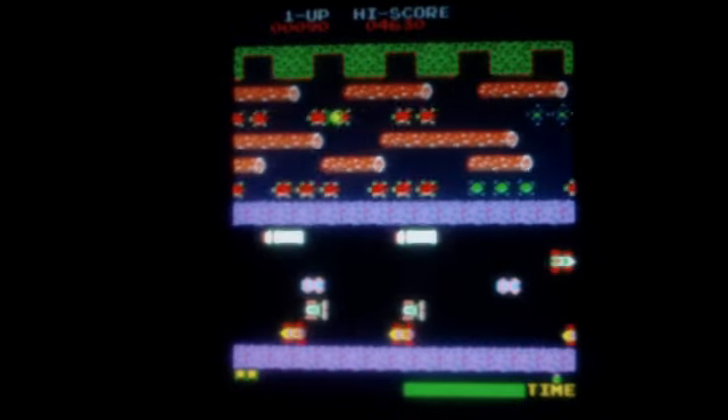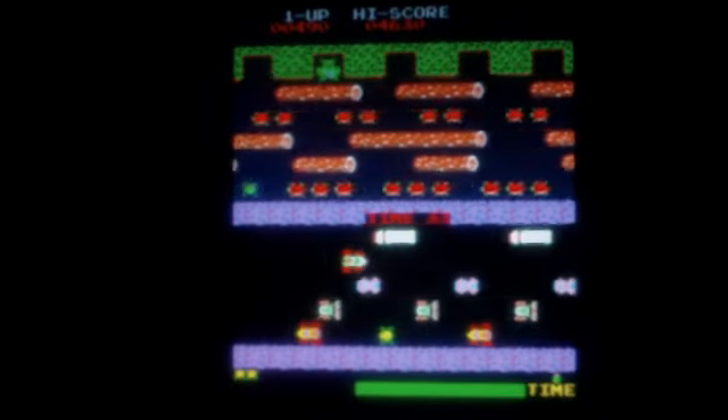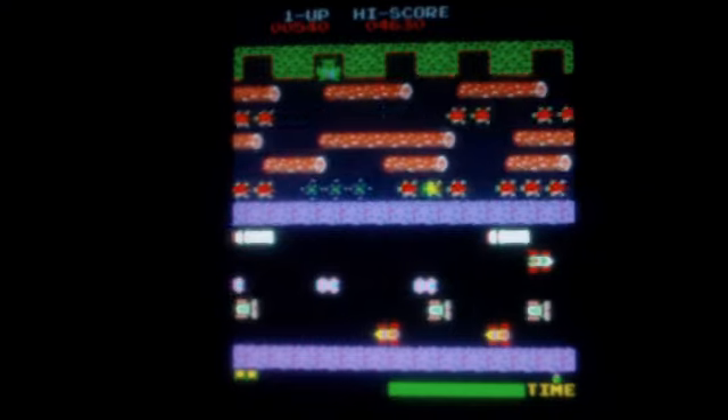The object of the game is to direct frogs to their homes one by one. To do this, each frog must avoid cars while crossing the busy road and navigate a river full of hazards. Skillful players may obtain some bonuses along the way.